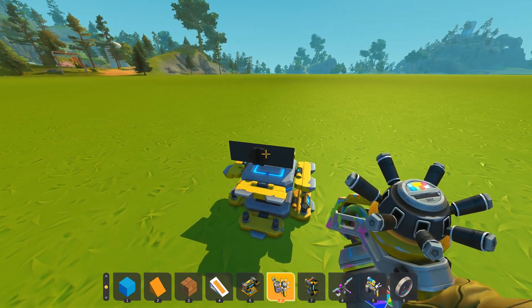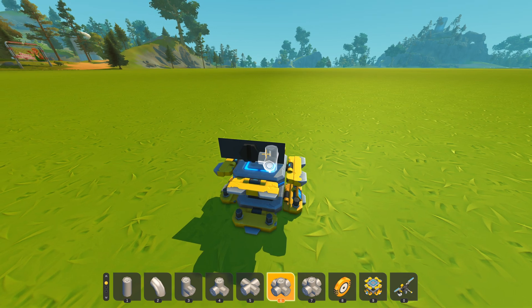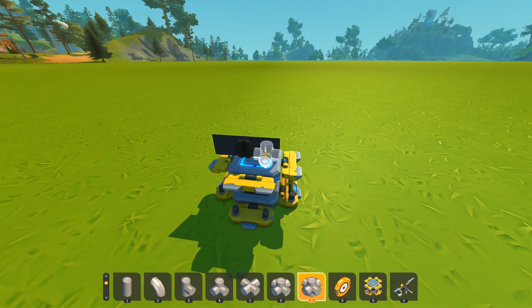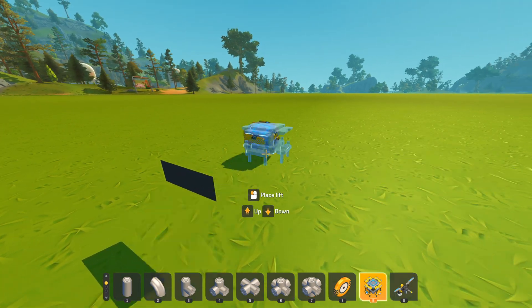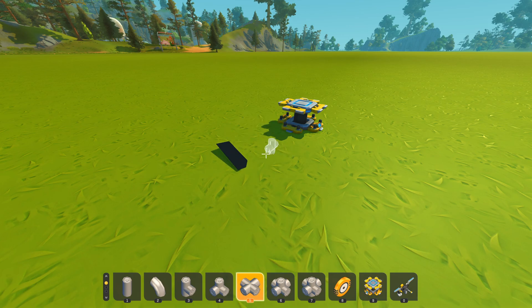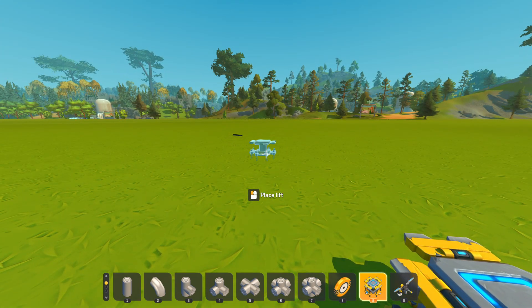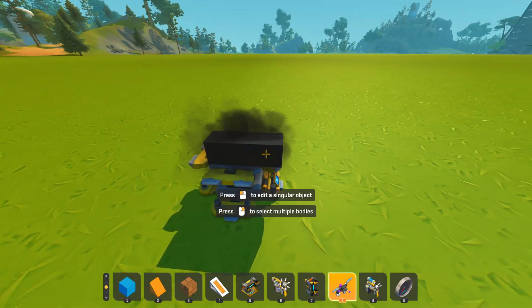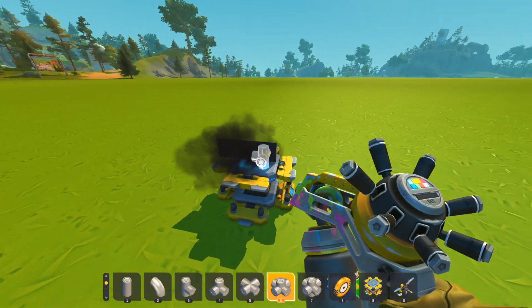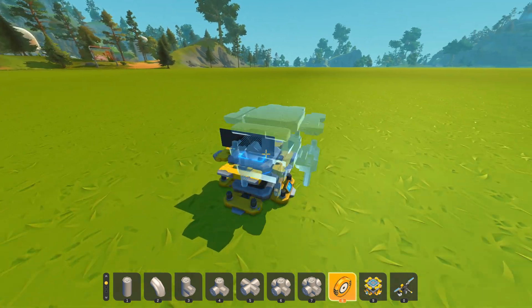Don't forget to put screws, because the zeroth block will have zero weight, and the game doesn't like zero weight. So you technically need this screw right here. If I take off this screw, this zeroth block will pretty much go crazy on the ground — just like that. Once I put a screw here, it won't go crazy anymore and it just stays in place like that.